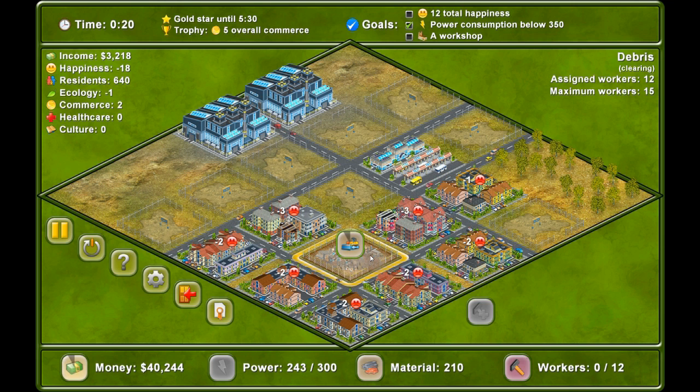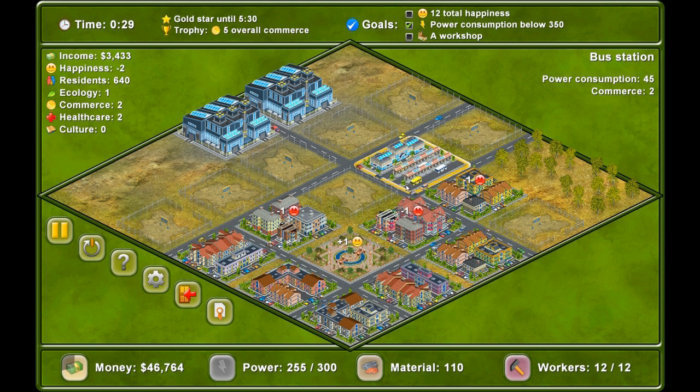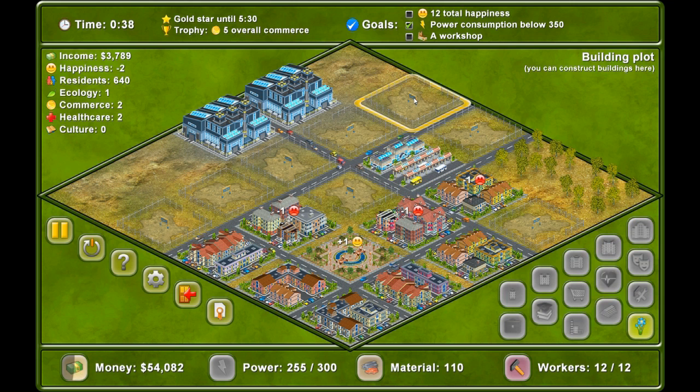Click on one of the miserable houses and see why they're miserable. This one's miserable because he hasn't got a school or an office building — because he's right next to this building. So that's made them a little bit happier. If we want to make them happy, we probably need to build — maybe a workshop here and then maybe the office block here.